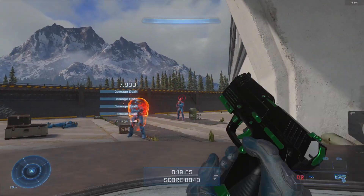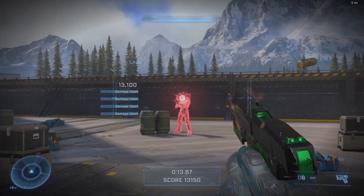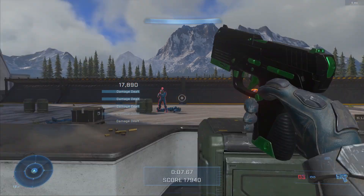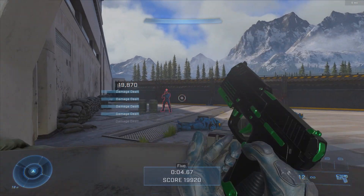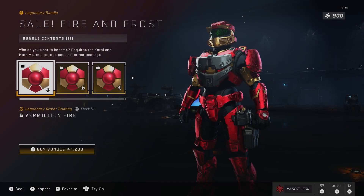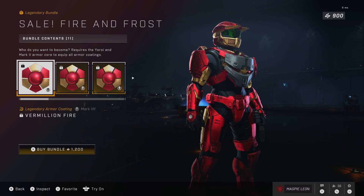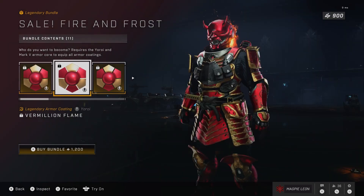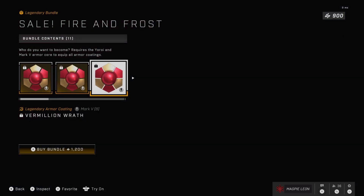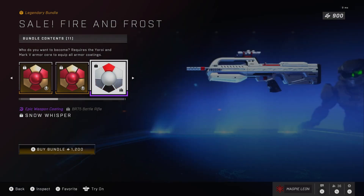The final bundle is the Fire and Frost bundle. It came on initially during the Winter Contingency event at 2,000 credits, and at that price I definitely didn't think it was worth it. Now it has been reduced to 1,200 credits. You get the Vermilion Fire coating for the Mark VII core, Vermilion Flame for the Auroi core, and Vermilion Wrath for the Mark 5B — all the same coating that makes your Spartan look a bit like Iron Man. This is without a doubt one of the nicest armor coatings in the game. You also get the Snow Whisperer weapon coating for the battle rifle — a nice snow-white coating with bits of red that really stand out.